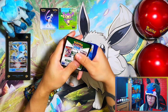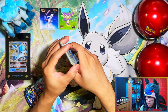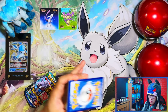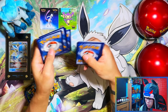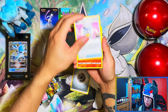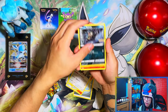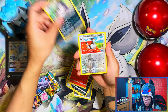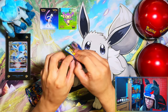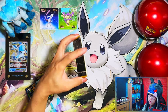I only need five more cards to complete the master set — all secret rares. I need three rainbow rares and two gold cards. Hoping to pull at least one of those from all of these packs. I believe it's three times six, so eighteen packs total from this display case. Can I pull at least one of the cards I need for the master set?